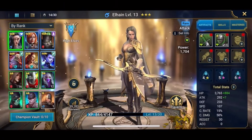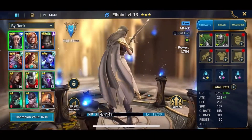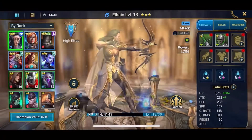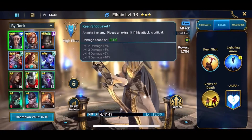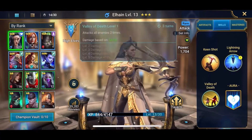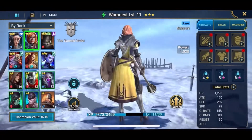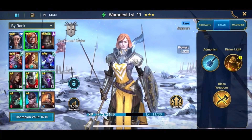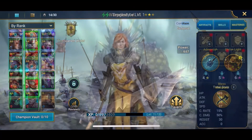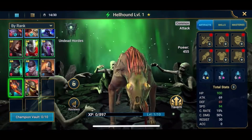Here are some of my champions. Here we've got one of my high elves looking gorgeous in her golden robes. Some of her skills here: Keen Shot, Lightning Arrow, Valley of Death. Next up is this War Priest — she's got Admonish and Divine Light. I've also got some creepy creatures like the Troctolite and the Hellhound.